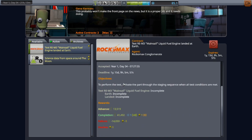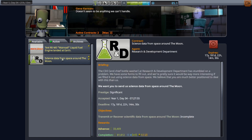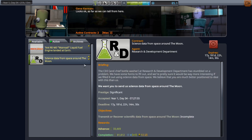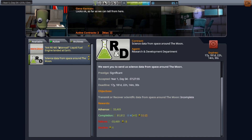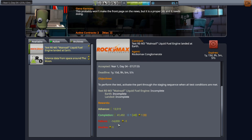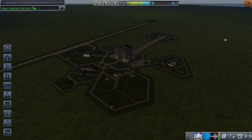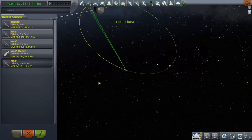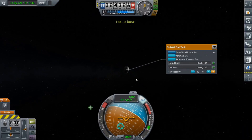Maybe not so obvious if you're just joining us. So I got two new quests: science data from space around the moon, which should be a breeze to do — should be able to do that instantly. Maybe even our satellite could do that right now. And then we have Mainsail landed at Earth, so we could have access to the Mainsail right now. And we might be able to send Jeb to the moon. Alright, we have Luna 1 — let's see if we can get some science data and just finish that contract instantly.